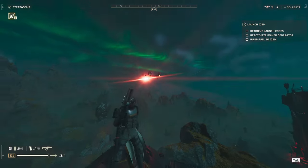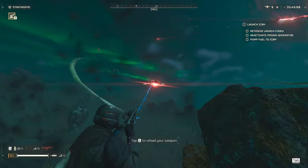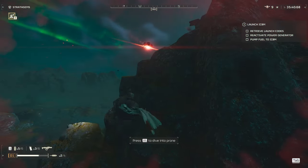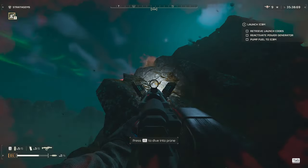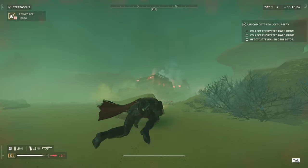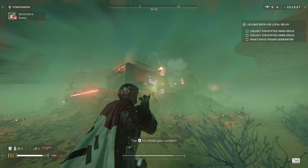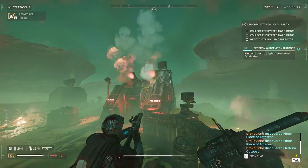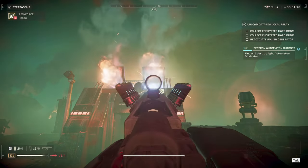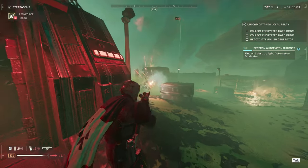Our next enemy is the new gunships that come out of the Fabricator. When you shoot them it'll show that your bullets are ricocheting, but the explosive damage is doing damage to them. So if you keep shooting them with the Scorcher, you will eventually take them down — it might take a clip or two. For the Fabricators themselves, they will ricochet your bullets and the Scorcher still won't blow up the Fabricator with explosive damage. You're better off using a grenade or a stratagem.